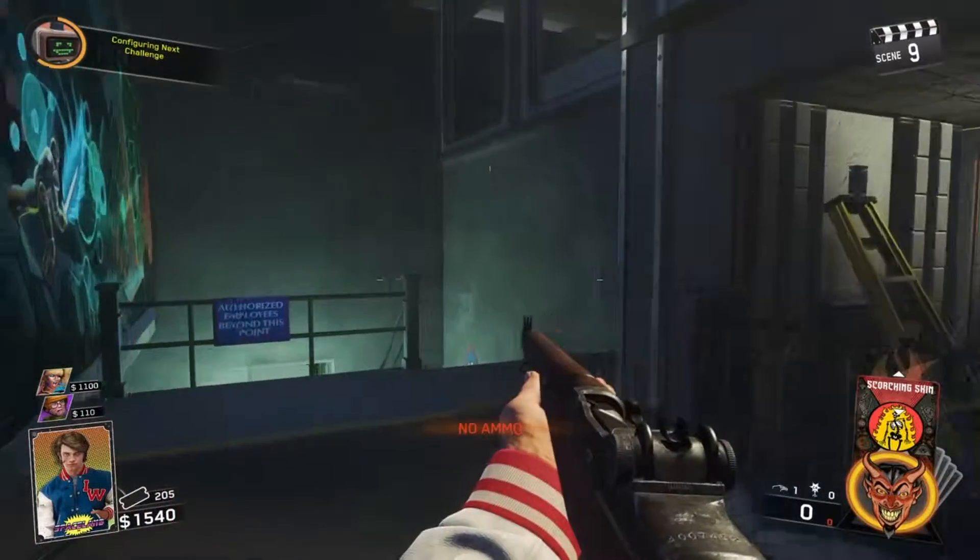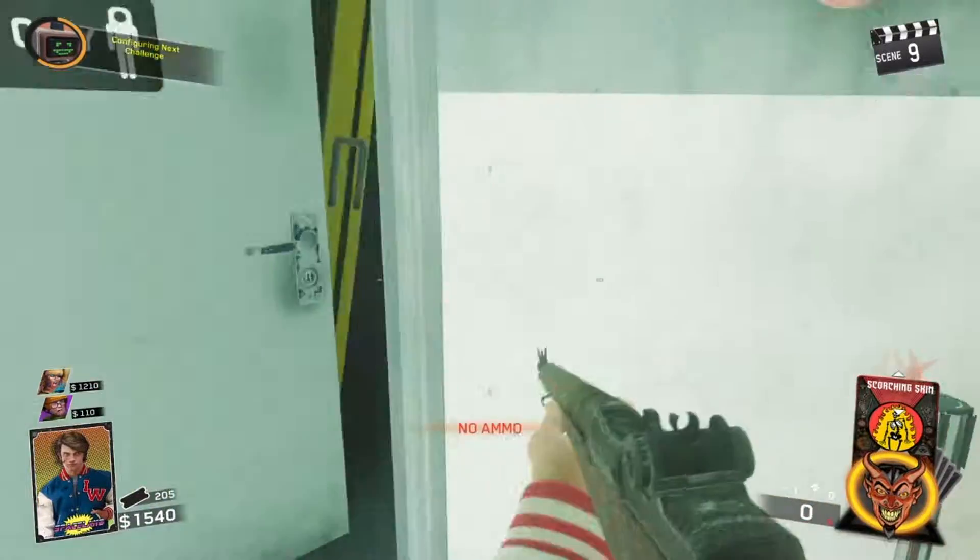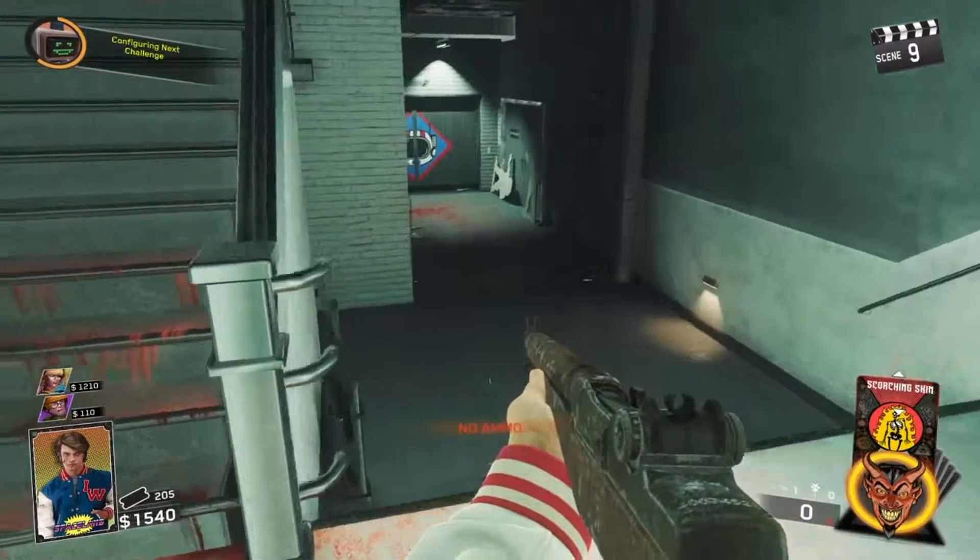On later rounds you're going to need this, so all you have to do is ride the roller coaster once or twice a round to get your tickets back and then refill your ammo. Maybe at the start of a round — it just depends on when you run out of ammo.